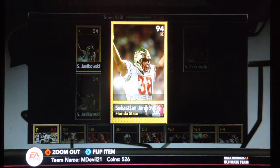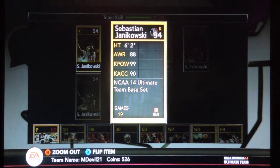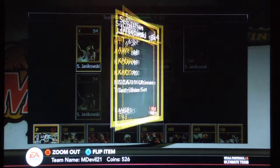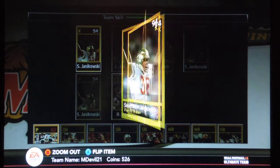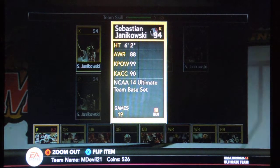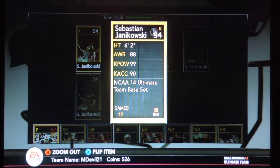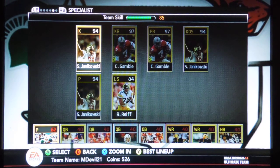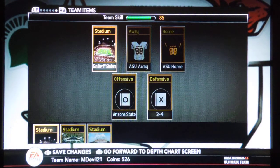I did get a Sebastian Janikowski — he's one of the best kickers in the game: 99 power and 90 accuracy. He has an elite version too that has like 94 accuracy or something, but that one was way too expensive. This one was only about 2,000 coins when the elite version is like 6,000 or something crazy. So I like this one — went out and got that. And then I'm using my same ASU stuff.